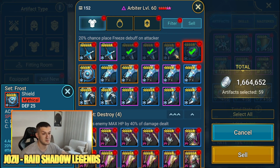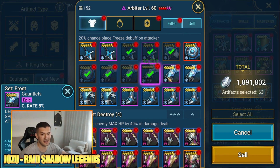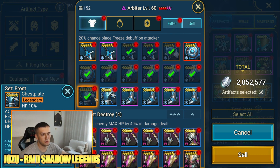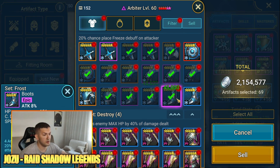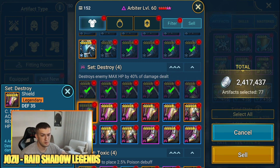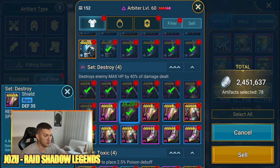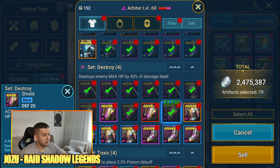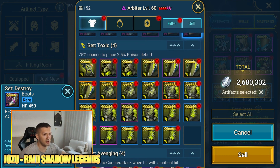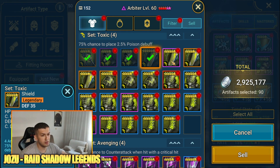As soon as I said it's not the greatest set, I get an equip like this — I'm definitely keeping this one. I'll keep it for now because there are champions on my account that don't need a lot of speed but do need a lot of HP, and these defensive stats — resistance, defense, HP — are pretty decent. Nothing special on the next one: low roll on crit rate, low roll on speed. No speed, no crit rate on the next — moving on. Keeping this one for now.